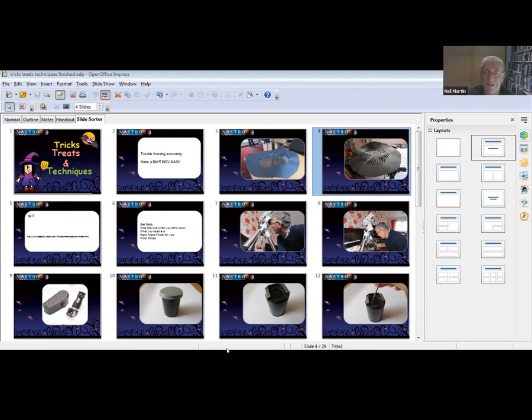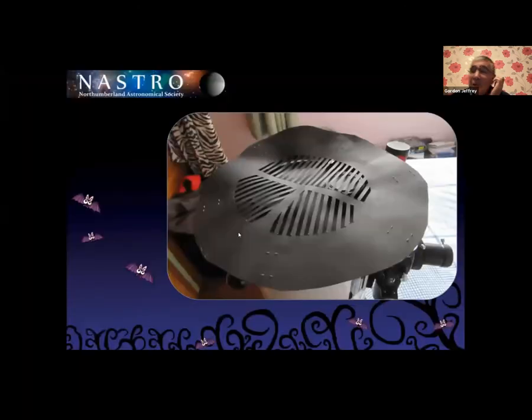Gordon mentioned that the Zoom was configured to only share the PowerPoint, not the desktop, so the audience couldn't see what I was showing. But I was descriptive enough that everyone knew what I was on about. Basically, I ended up cutting it out and making a circle of cardboard that fits on the outside tube of the telescope. Stick it on — I've actually stapled it as well just to make sure it didn't fall off because the glue is rubbish — and it actually works a treat. So now that I know it does work, I will actually be buying the proper one.